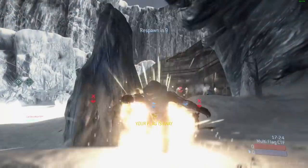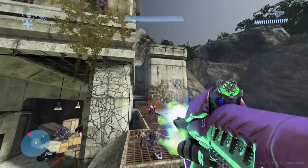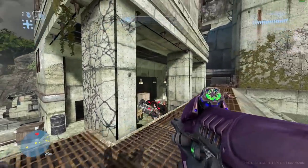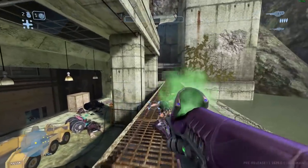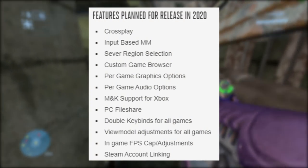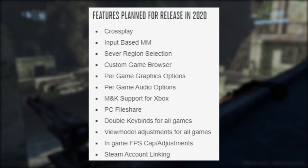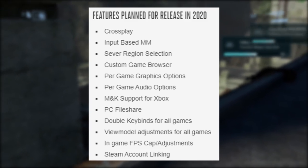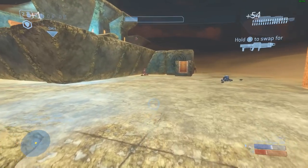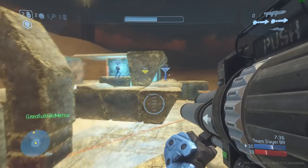There is also a list of confirmed items coming to the MCC in 2020. No confirmed dates yet, but these key features have been officially confirmed: crossplay, input-based matchmaking, server region selection, custom game browser, per-game graphics options, per-game audio options, mouse and keyboard support for Xbox, PC file share, double keybinds for all games, view model adjustments for all games, in-game FPS cap and adjustments, and Steam account linking. The blog update mentions crossplay and the custom game browser are currently in development, which is absolutely huge.